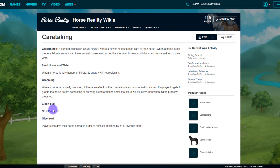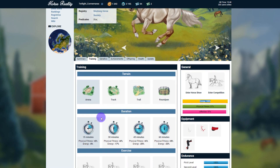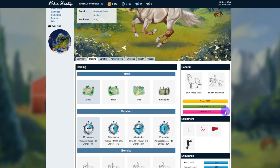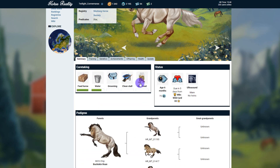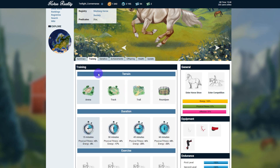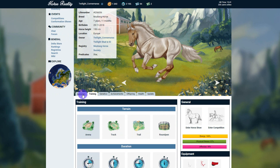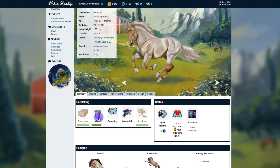Right now there's no information for the clean stall mechanic, but players can give their horse a treat in order to raise its affection by 1% towards them. So if we go back to Wonder here — she was on 97% affection — if we give her a treat and refresh the page, we can see she's now got 98%. So we're going to give her some feed, give her some water, groom her, and clean her stall.